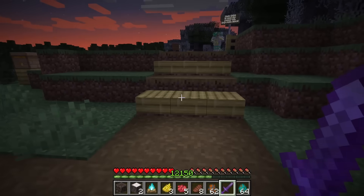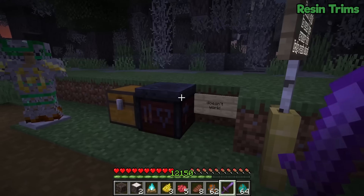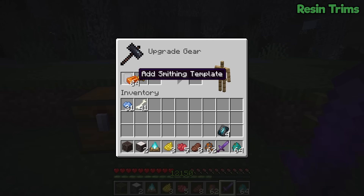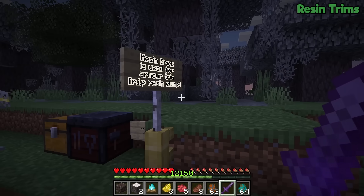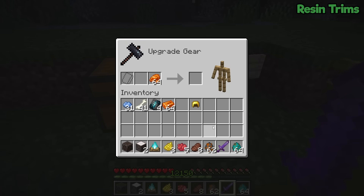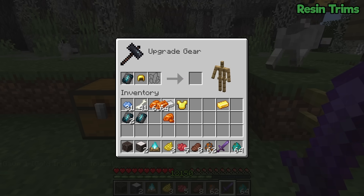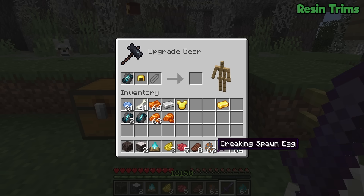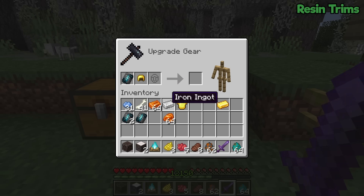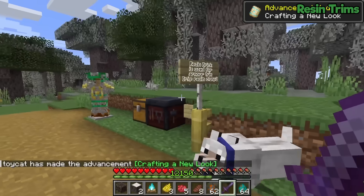There's a Java-Bedrock difference involving resin bricks being used for armor trimming instead of resin clumps. They decided to use resin clumps, and honestly the resin brick makes more sense — compare it to an iron ingot or gold ingot. However, it seems there's actually a bug in this snapshot: the resin clump no longer works in the smithing table — 'item can't be upgraded this way' — and the resin brick doesn't seem to work either. This will likely be fixed before the final release.